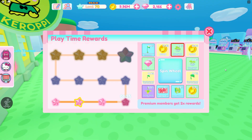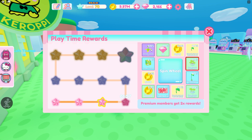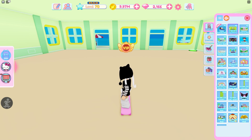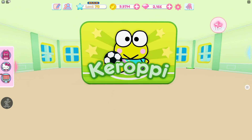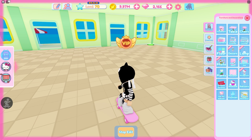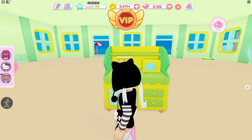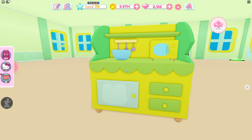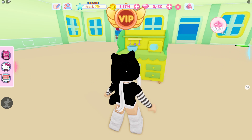Oh, can we get a Kuromi item? I got the Kuromi counter and it is so cute — I have to show you guys the wall and the counter. I'm hoping for the Kuromi ceiling fan soon. We've got some plants, but this new wall is so cool. I get two, I think it's because I have premium. The counters are so adorable — they have little lily pads on the side and you can see Kuromi's face. I love them so much.